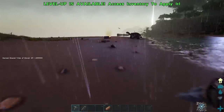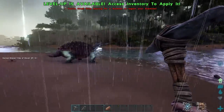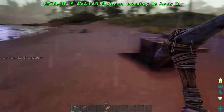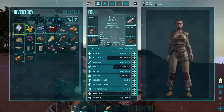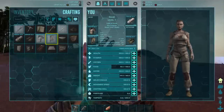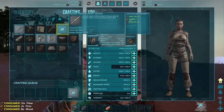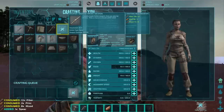Oh look, a turtle — a big big turtle. Don't hit it, because they become aggressive if you attack them, and they're slow but we just don't need that. I think I would get aggressive if somebody was getting at me too. I'm going to craft a bunch of spears — let's do eight, eight spears is good.